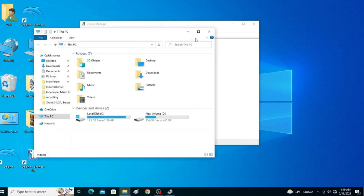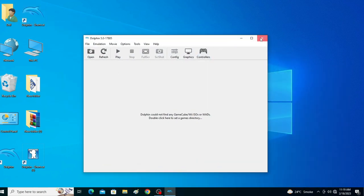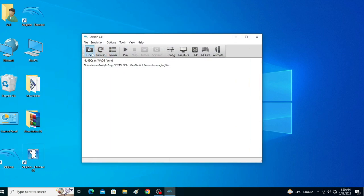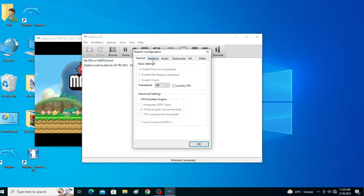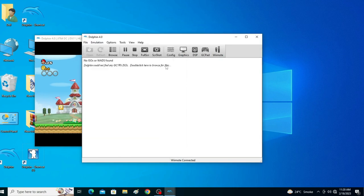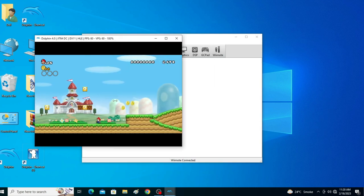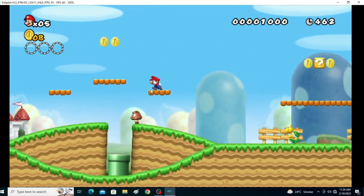Now I close all windows and open Dolphin Emulator 5.0, then Dolphin 4.0. Dolphin 4.0 is running very fast. Go to Configuration and change the frame limit to Auto. You can see the game performance is now normal and better than before.